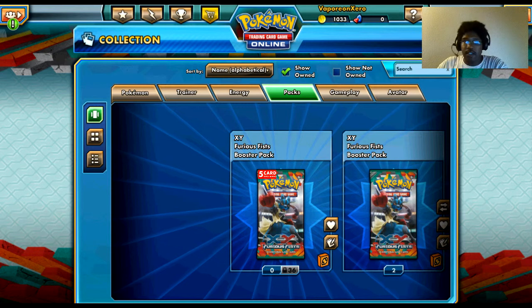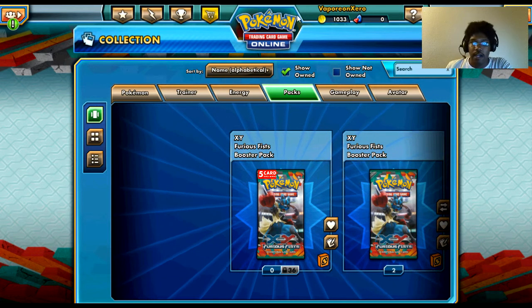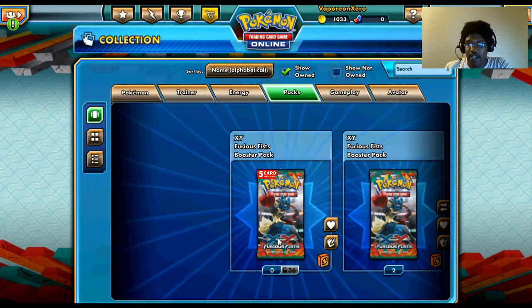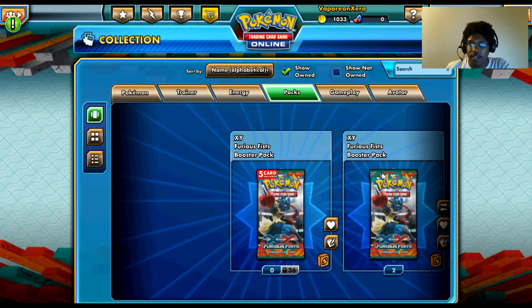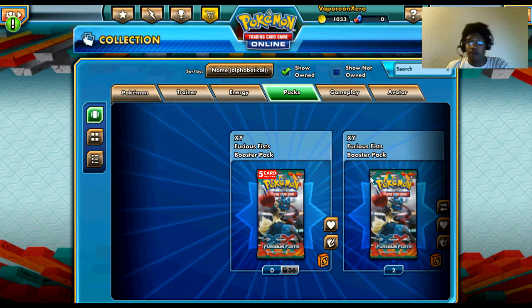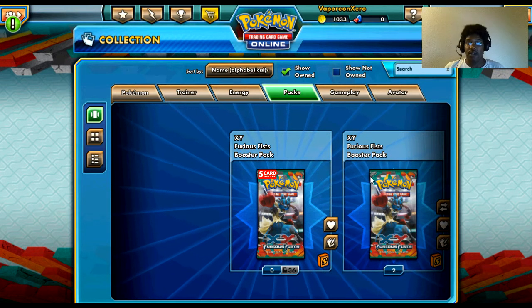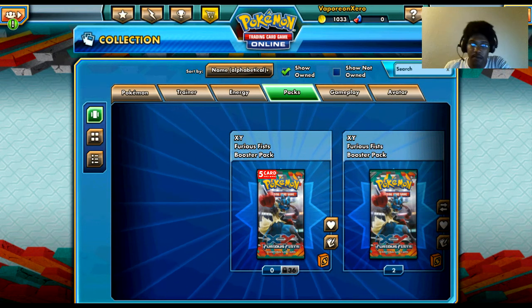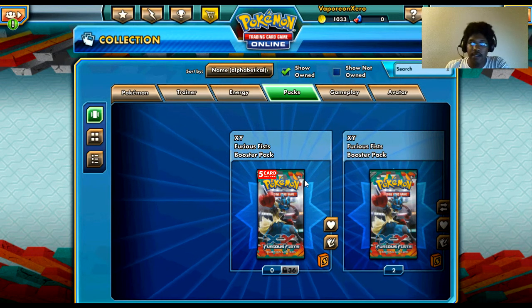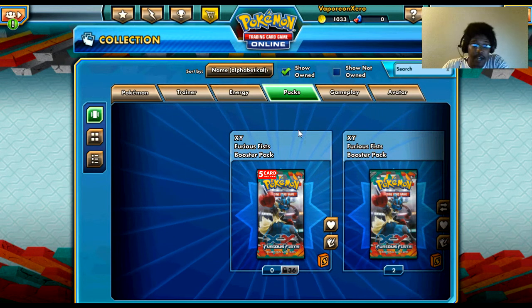This will just be a bonus video. I went to go buy some packs and actually saw I had two Furious Fist booster packs in here — I don't know where these came from. They probably just gave them out to everyone. But I went and bought five of the five-card booster packs. They said rare and higher can come in these packs.